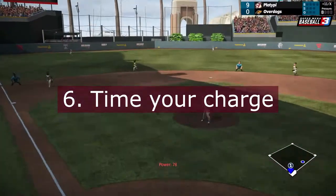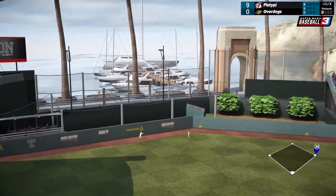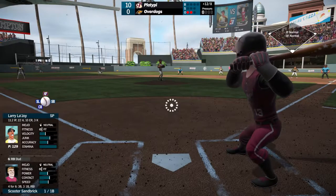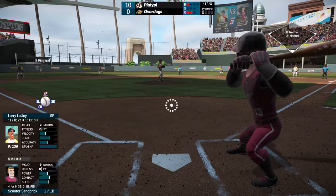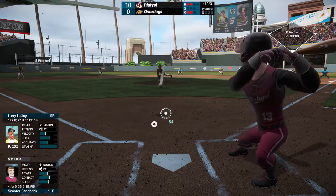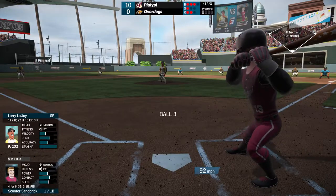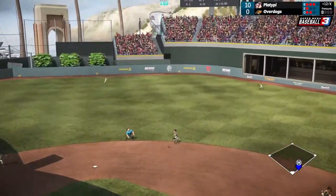Time your charge. Begin the charge when a fastball will reach you just before 99, and off-speed gets to you just after. This will average out to the most power. You should see a blue 80-plus number on fastballs and a red one on off-speed. If you don't, adjust your timing. Get into the habit of keeping tabs on these numbers. Of course, you can also go for reads, but it is easier to focus on getting one timing that works.